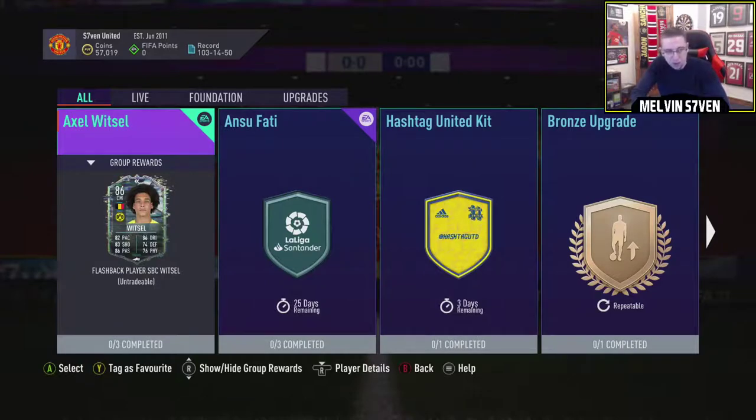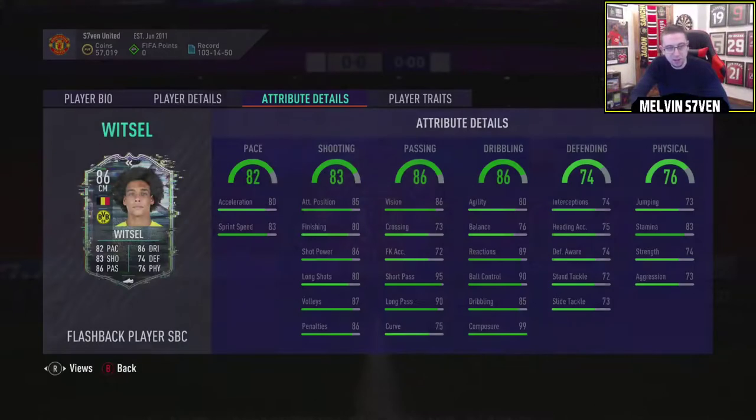Three segments though, so I'm guessing it's going to be expensive. In terms of the face card stats: good pace, outstanding shooting, passing is very, very good in terms of the key areas anyway. Dribbling — the agility is pretty decent, reactions, ball control brilliant, 99 composure, which is outstanding. I think the stamina is pretty good as well.